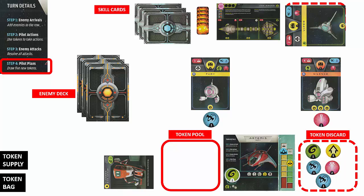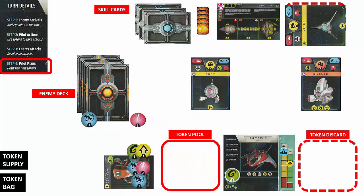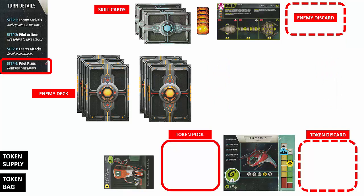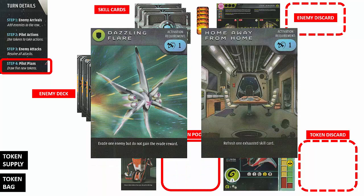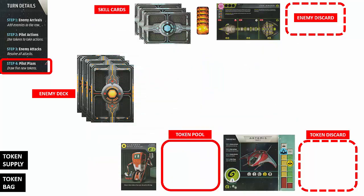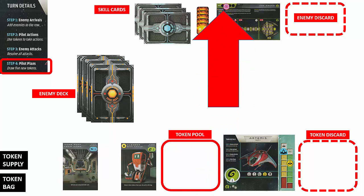When we reach step 4 and cannot draw 5 tokens from the token bag, the warp immediately ends. First, we take all tokens in play — from the pool, discard area, tokens assigned to enemies, mothership sections, and skills — and put them back into the token bag. Tokens in the starfighter hold can remain there. Next, we take the enemy cards in the row and discard pile, shuffle them together, and place them face down onto the top of the enemy deck. We then refresh skill cards to the upright position and draw 2 skill cards, selecting one to keep. Finally, we move the warp marker to the next warp space and draw 5 tokens to start the next turn.